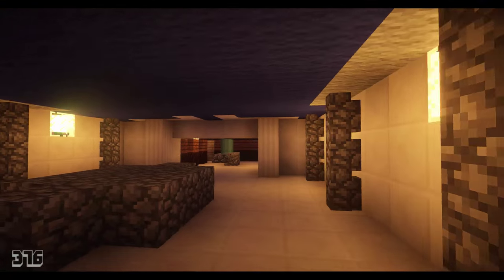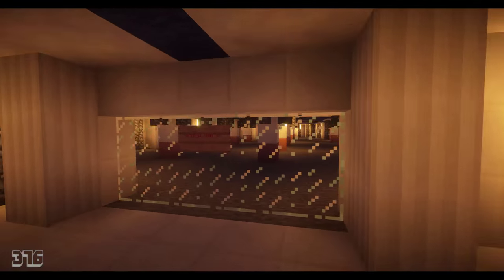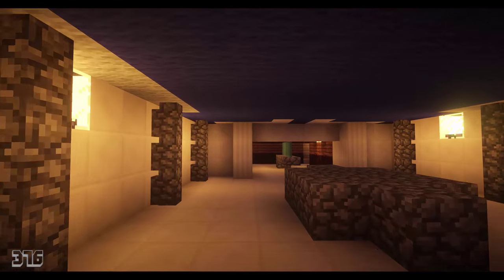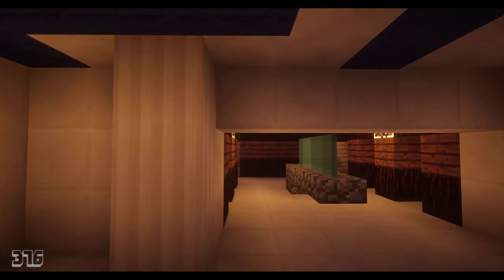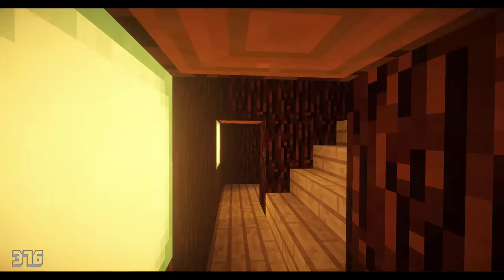This is also deck zero, which pretty much has crew rooms and all that stuff. This is also the storage area for most of the dry food, gift shop stock, towels, and anything you really need to store. There's a forklift entrance in there as well.